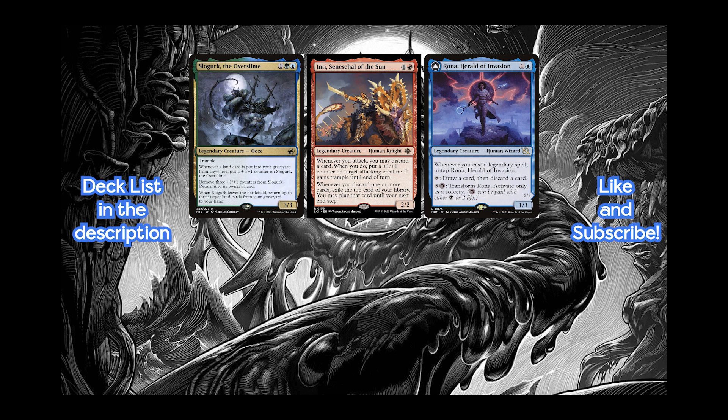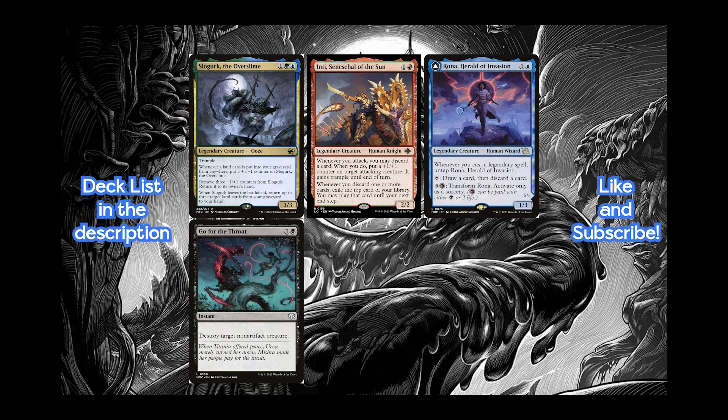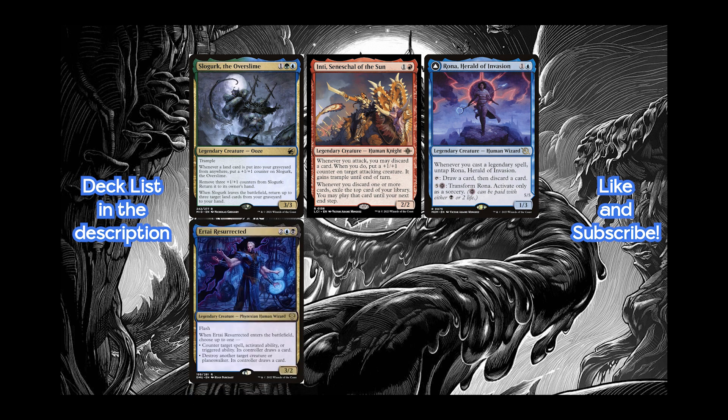For our removal, we use Cut Down, Go for the Throat, and Urtai Resurrected. Urtai Resurrected is especially good in this deck because we can abuse its ability that says Counter Target Spell, Activated Ability, or Triggered Ability. We can eventually start recurring Urtai's using Takenuma along with Slogurk, and really take over a game preventing the opponent from resolving anything.